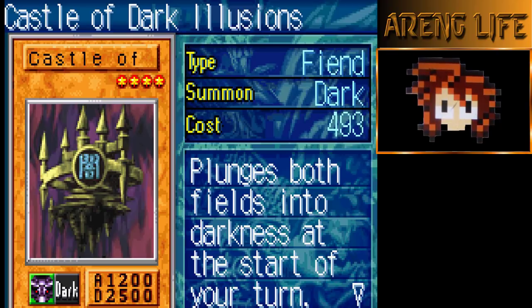Most monsters have an effect you have to manually activate once — once you activate that effect, it's gone. You cannot attack for that turn when you use your effect. This card basically lets you put your monsters face down so they can constantly be activating their effects, which works really well with other monsters in my deck.